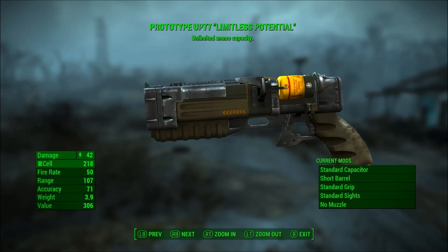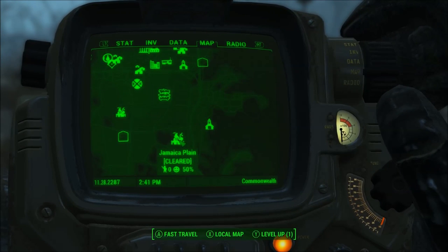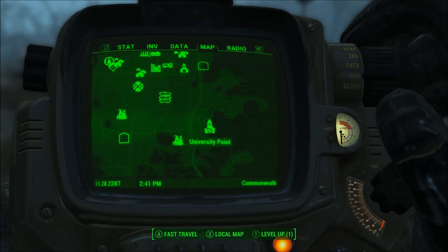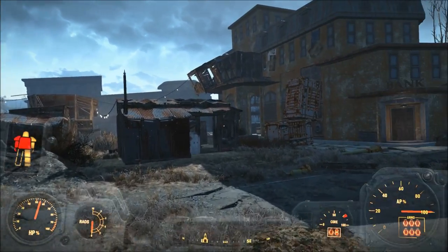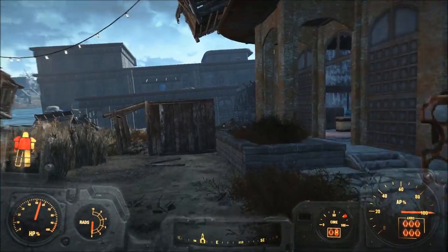To get this thing, you're going to need to go to University Point. You're going to have to go to the University Credit Union within University Point. This is near Jamaica Plain, as I'm showing you all here. To get to this area, normally you're going to have to kill a bunch of synths and maybe some bandits in this area.